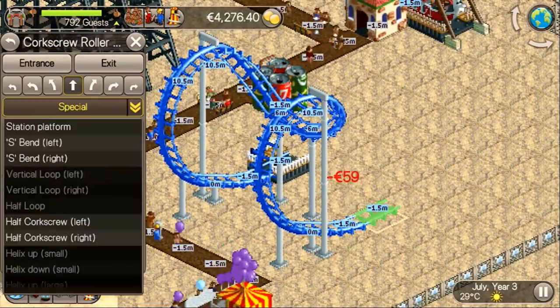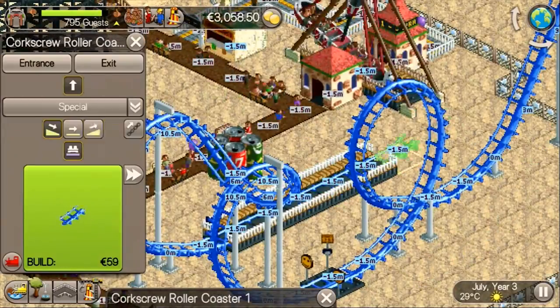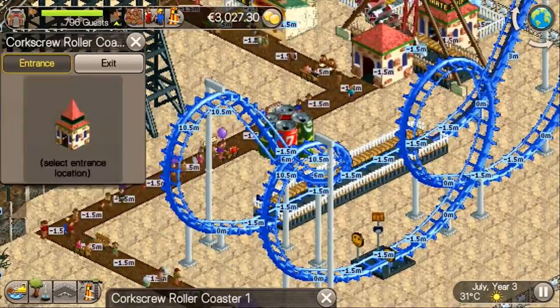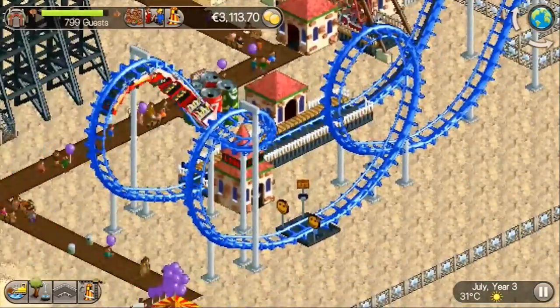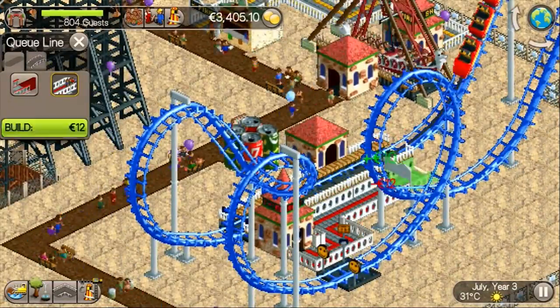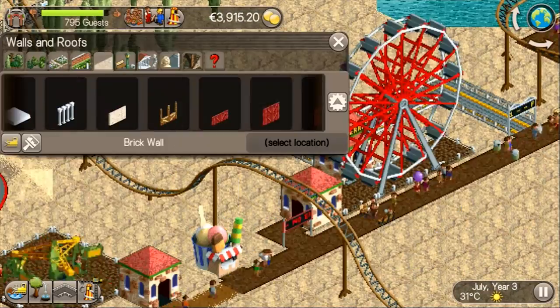The custom coaster I'm building right now isn't really all that custom — I'm building a standard Vekoma Boomerang Coaster, which is already available as a blueprint if you have bought a toolkit for the game. The only problem with the blueprint is that it doesn't include an on-ride photo. On-ride photos give a lot of extra revenue to the park without costing anything, so I try to add them to as many of my rides whenever it is possible.